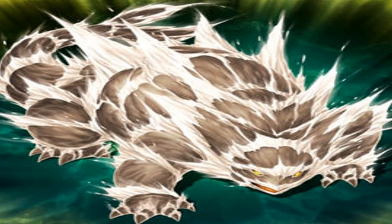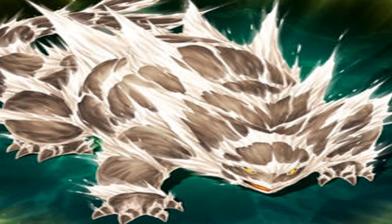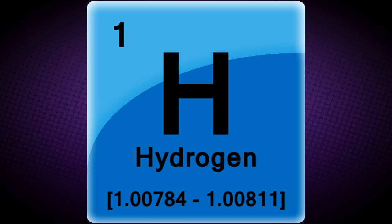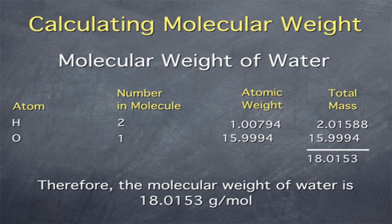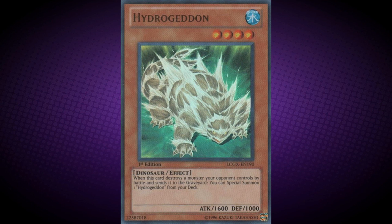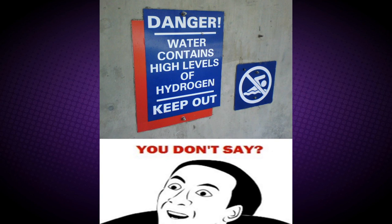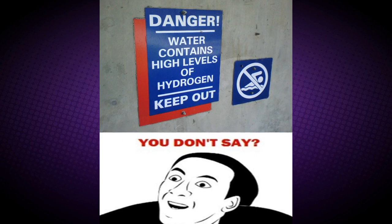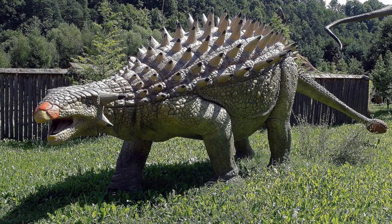Hydrogeddon. Its effect is: when this card destroys a monster your opponent controls by battle and sends it to the graveyard, you can special summon one Hydrogeddon from your deck. This monster is based on Hydrogen, which is a chemical element with the chemical symbol H and atomic number 1. Fun fact — Hydrogen is the lightest element on the Periodic Table, with a standard atomic weight of circa 1.008. This card's effect is probably based on the fact that hydrogen is the most common element in the universe, and the ability to summon more copies of itself reflects that. This card actually resembles an Ankylosaurus, and this monster appeared in episode 12, again used by Bastion.